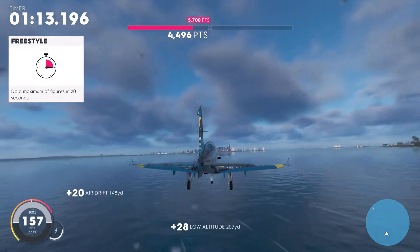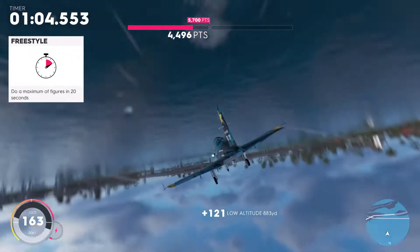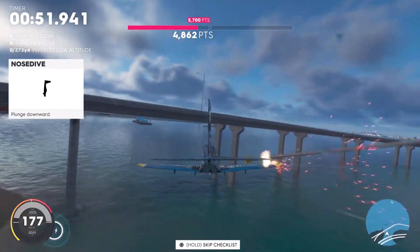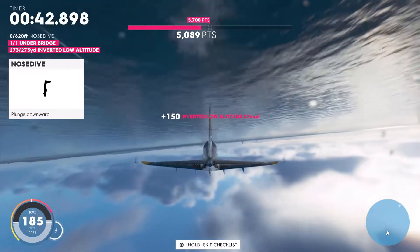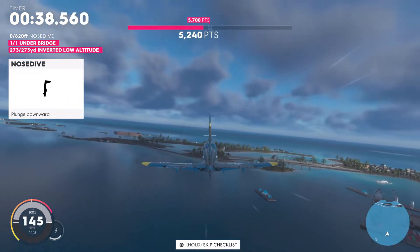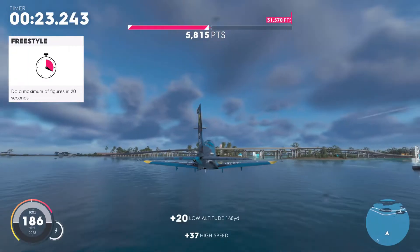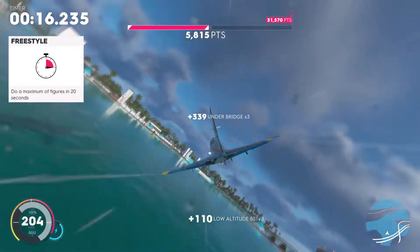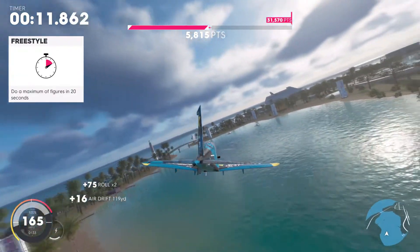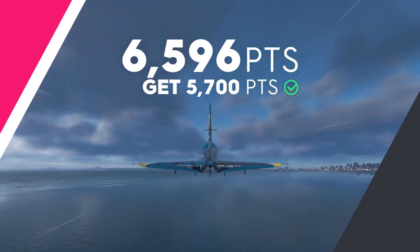You get 500 points every time you complete the three challenges. Then you need to go around in a circle — spin here or go over to the bridge to get as many points as you can. You can get close to a thousand points depending on how fast you are. I completely failed at one point there. For the last challenge — inverted flying, go upside down. These can get a little more difficult further in. For the nosedive, go up a decent amount first. Depending on your parts you can finish quickly, and crashing doesn't really affect progress too much. Doing spins on the bridges and hitting your nitro will help you get above the point threshold.